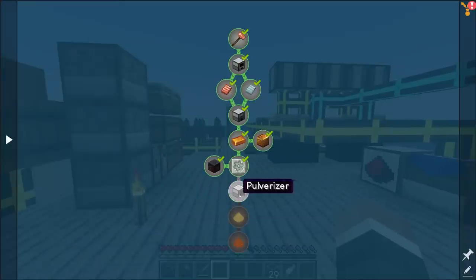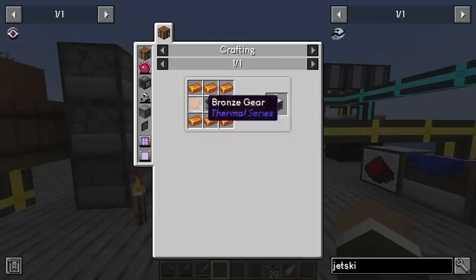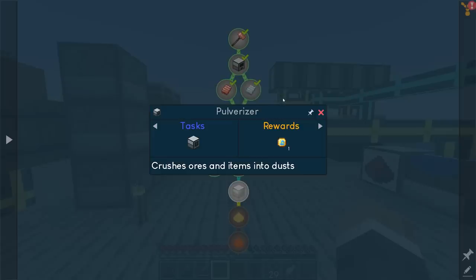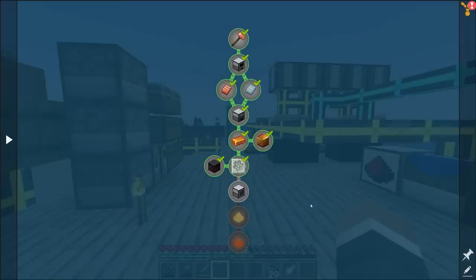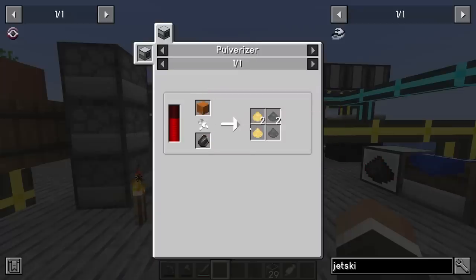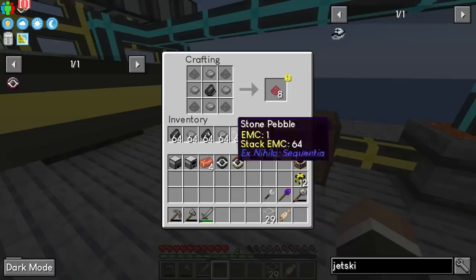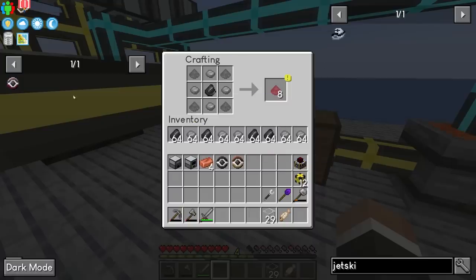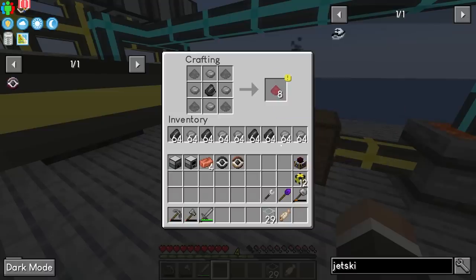The very first thing we're going to work on this stream is trying to get the pulverizer. The pulverizer requires a ton of bronze — some in gear form — along with yet another flux hammer. Once we have the pulverizer we unlock the next tier of resource generation: we can take sand, place it into the pulverizer, and get even more dust. However, the system has already run into an issue I anticipated last stream.